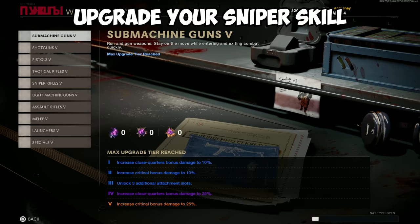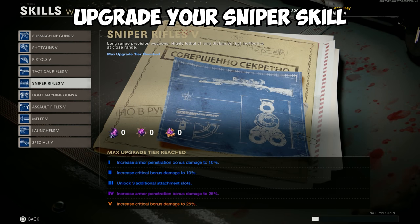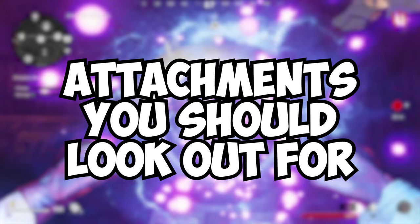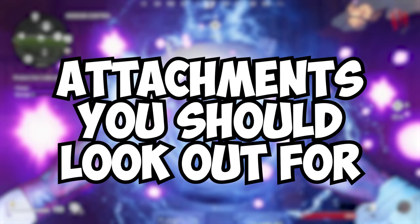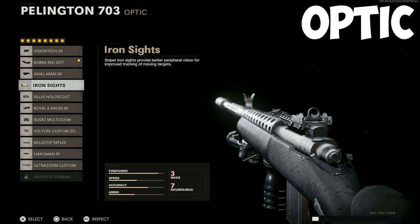Before we get into the builds, make sure that you go to your skills menu and see that your snipers are fully upgraded. This gives you added buffs and 9 total attachments on your snipers. These snipers all have the same attachments besides the ZRG, so to save time, I'll go over all the attachments you should look out for. For the optic, I recommend the Cobra Red Dot.